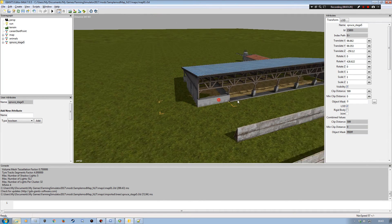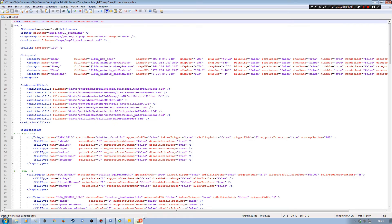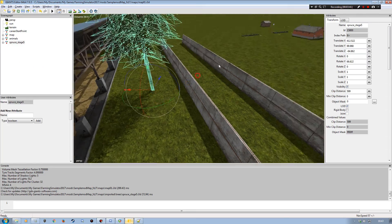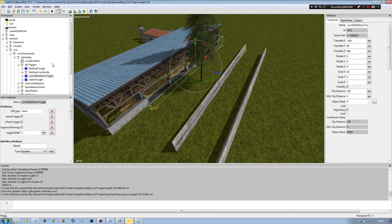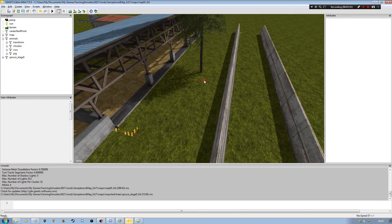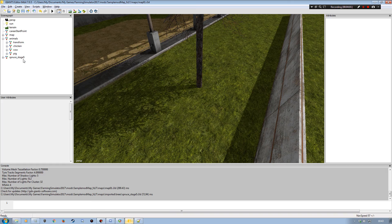I want to bring the tree over to the cow area so I can use it to get the attributes I need to adjust my map01.xml. I highlight the tree in the scenegraph, go to Edit > Interactive Placement, and bring it over. Sometimes if you've got areas in close proximity, interactive placement can put it in an awkward position, but we'll get it right.